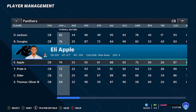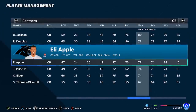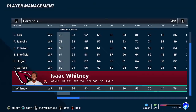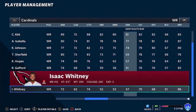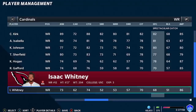Madden 21. Eli Apple was with the Panthers for a little bit — he was mostly a free agent this year, but did play a few games with the Panthers. He was a 76 overall with 92 speed and 88 agility. His man coverage is 77, zone coverage is 74, and his press is 75. It's the rematch — Isaac Whitney, one of the most consistent lowest-rated receivers in the game. He played for the Cardinals this year. He was a 53 overall with 93 speed, 74 catching, 52 short route run, 53 medium route run, 57 deep route run, 70 catching traffic, and 68 spectacular catch.